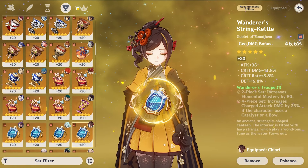Her signature weapon, Uraku Misugiri, is about 20–35% stronger than Harbinger of Dawn — roughly the standard damage difference between a signature weapon and the best free-to-play option. But since Chiori is not often used on-field without C6, it's really not worth your primogems. Another 5-star sword with a large crit stat like Primordial Jade Cutter ends up being about 5–7% better than Harbinger of Dawn, but spare copies of that sword are rare on most accounts.